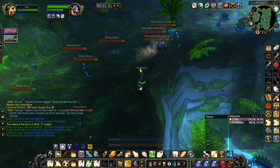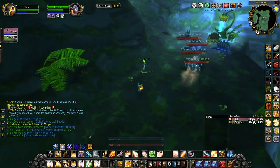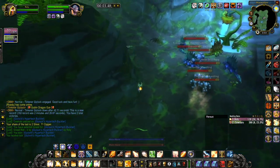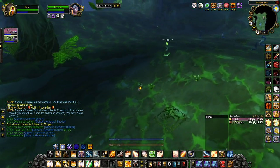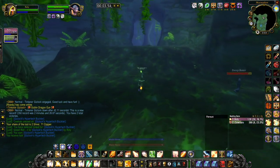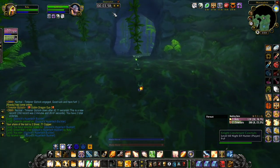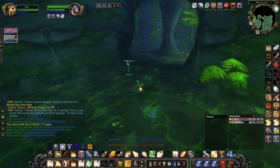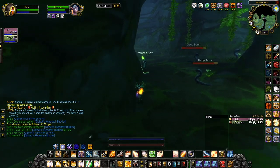The good thing about having a hunter with you is Aspect of the Pack, which increases your movement speed by 30% and just speeds up the run overall. We're staying as close to the edge as possible, being careful not to fall off, hugging the walls, skipping all the mobs, and making our way back up to Landslide. Four minutes in we're doing really well and making good time.